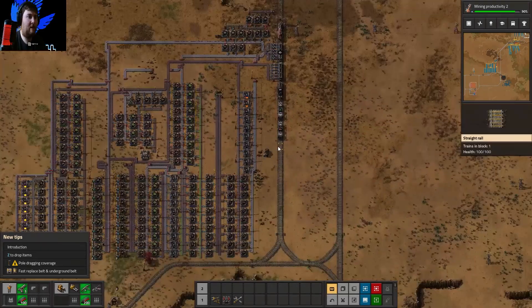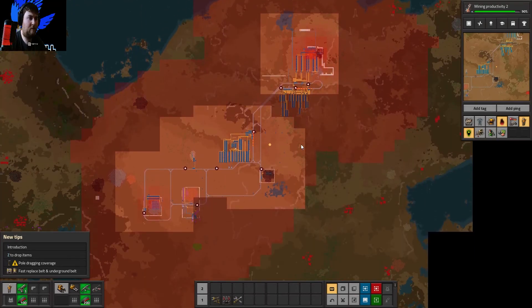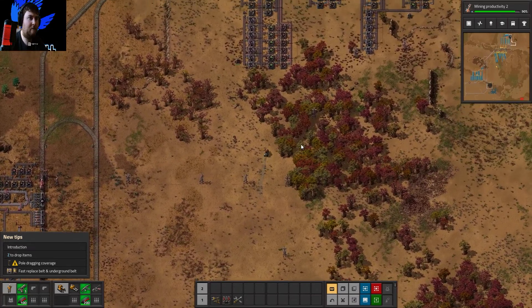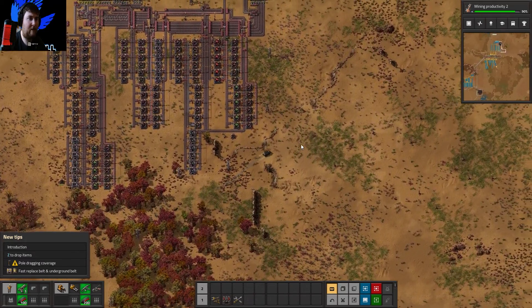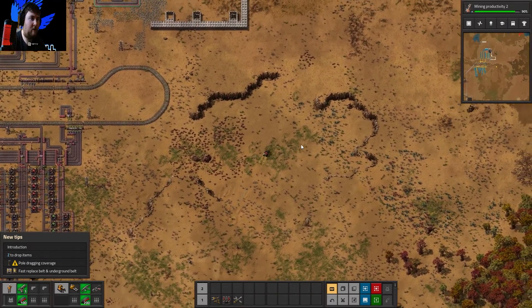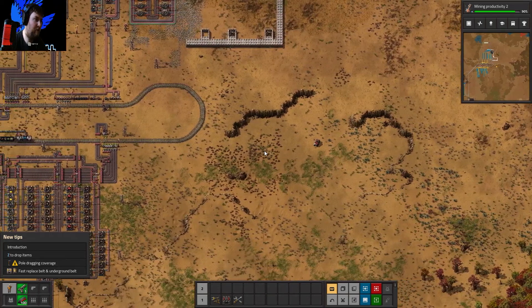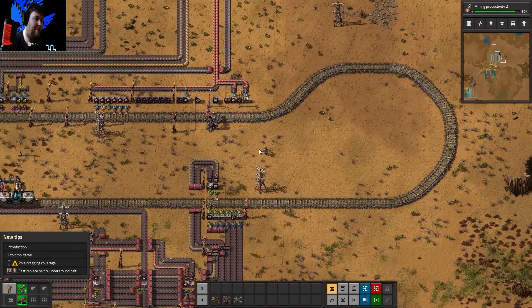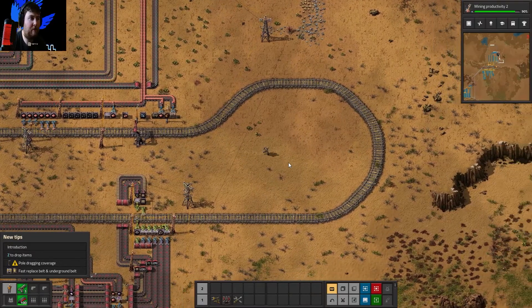We'll go over here and take the route — we're headed pretty much upper left. It's just up to the right of the plant up here. The coal thing is just over here — let's see if it crosses. We've got loads of coal so there's nothing to worry about.